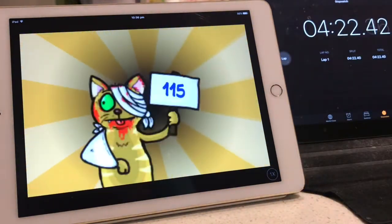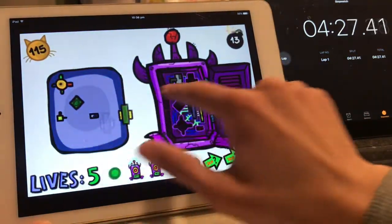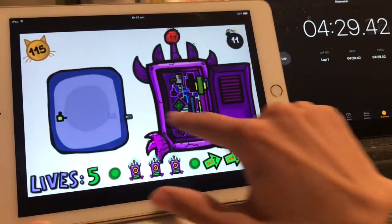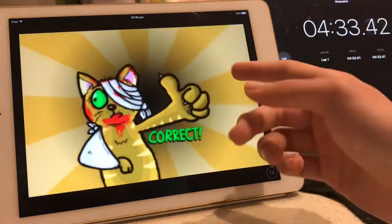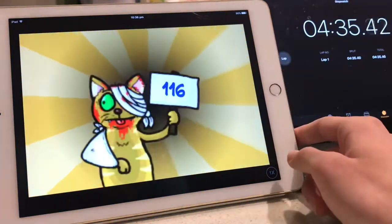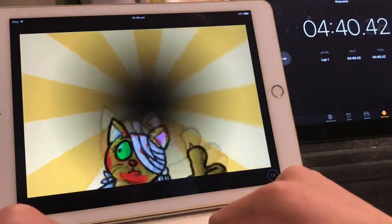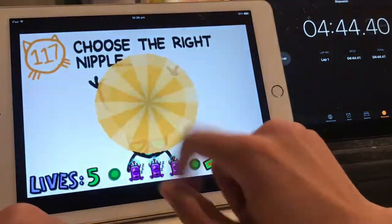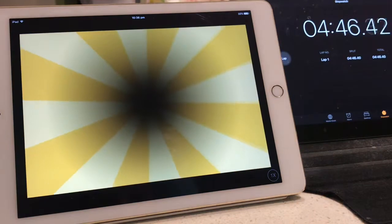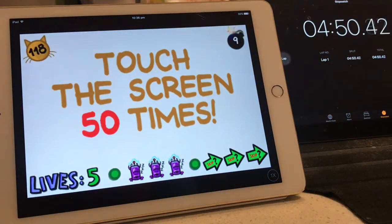If you want to watch my other categories or see the other records, you can click the link in the description to see the records, even from other people. Usually I have 10 seconds on the clock. A stick. Impossible Quiz demo. Touch the screen 50 times — on the PC it would be press Tab 50 times.